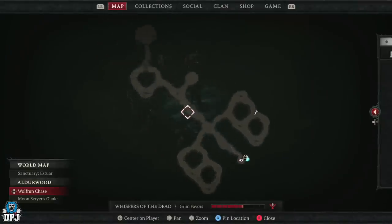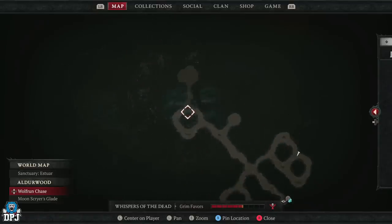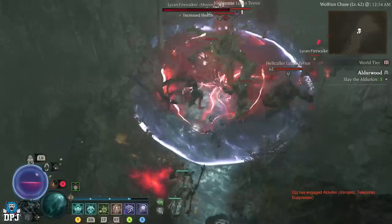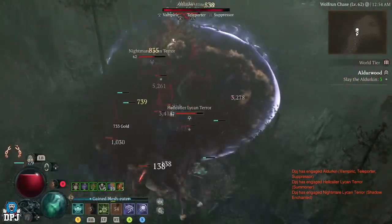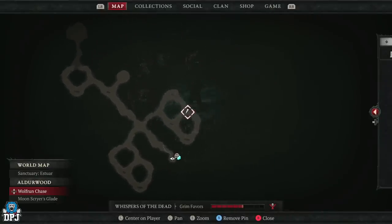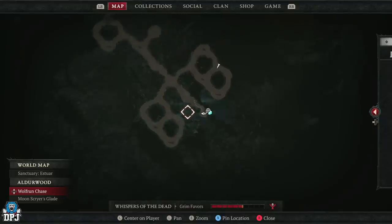You can see the map of the dungeon right here. This will obviously change with the RNG but it's normally this kind of weird shape. When you come into the first section, you need to kill and slay three Alderkins — those enemies within those bubbles. Normally there are two on one side and one on the other. The great thing is every time I've run this, there's always been a curse shrine event.